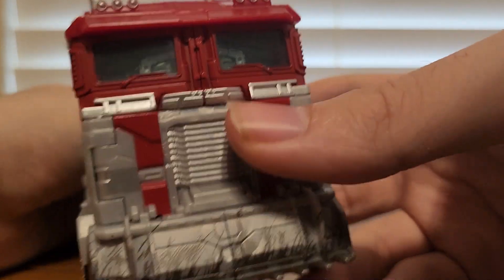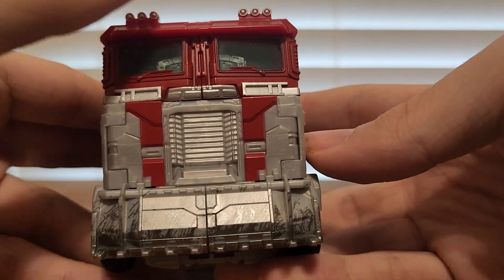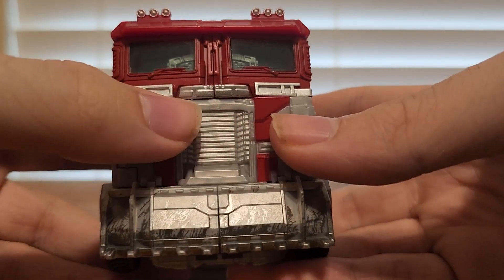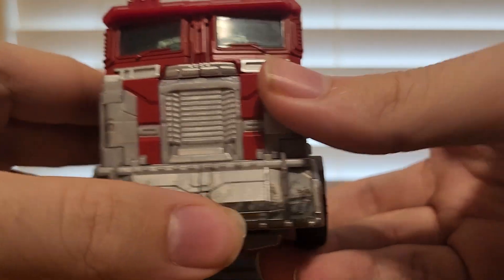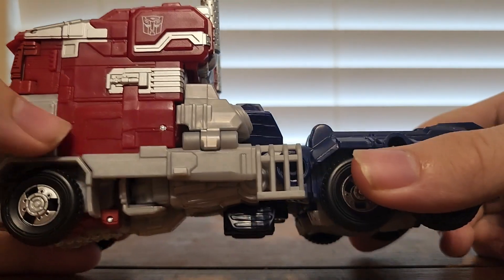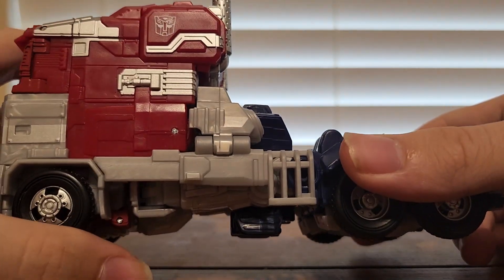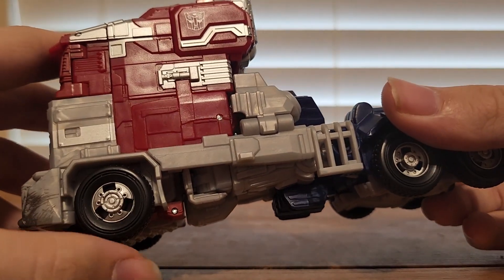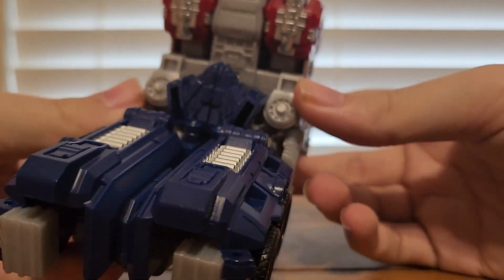Let's take a close look at the details. You have a very nice front with a grill, some headlights, and the bumper with spikes. On the side there's silver and gray, and there's the Autobot insignia. There are wheels, silver accents, and in the back it has rocket boosters.